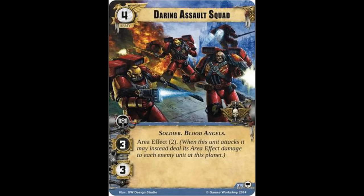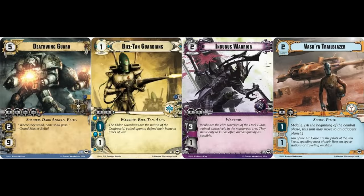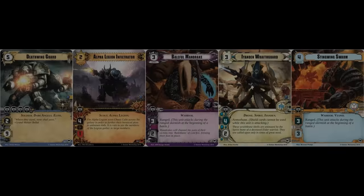Next, as expense continues to rise, we have the Deathwing Guard, a five-cost army unit with an immense four command icons, the Soldier, Dark Angels, and Elite traits, with two attack value and a staggering nine hit points — but importantly, also a loyal icon. Despite the obvious expense, this unit has an enormous pool of hit points, and given that tremendous command icon value, simply putting this on a planet all but guarantees winning a command struggle. Even if your opponent tries to challenge you for that planet, being able to soak up so much damage means you're likely to survive and, over the course of multiple rounds, potentially kill a small number of relatively fragile units.